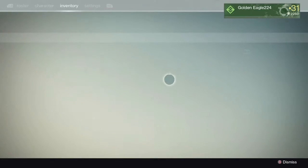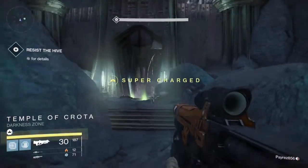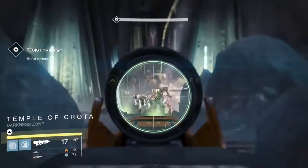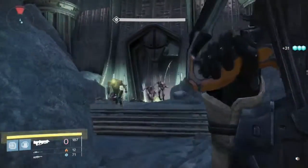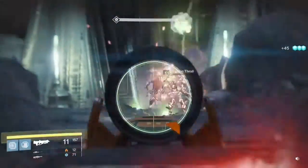First off, what you want to do is you want to launch the Dark Below mission. Now, this is for the bounty Deadshot Collector. You have to get precision kills under the effect of Black Wax Idol on Hive. I believe you have to do it on Hive. What you want to do is you want to launch the mission, the Dark Beyond on Moon.